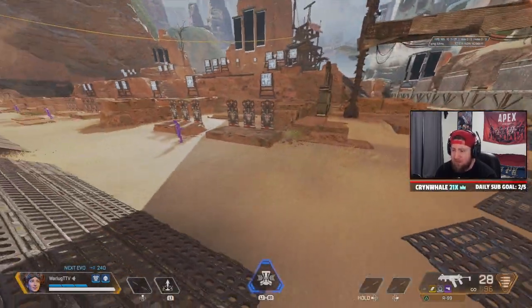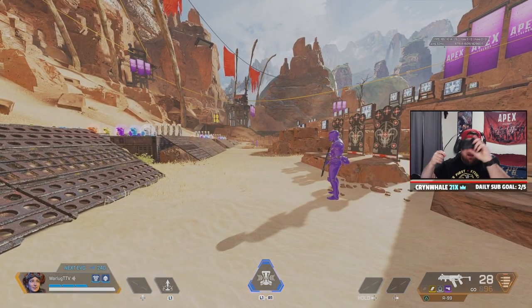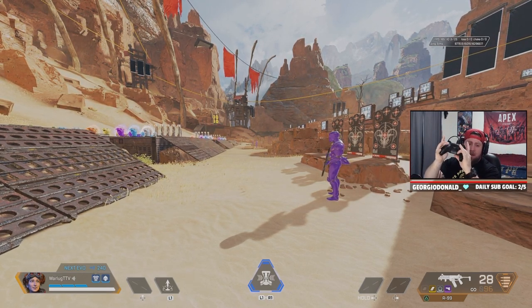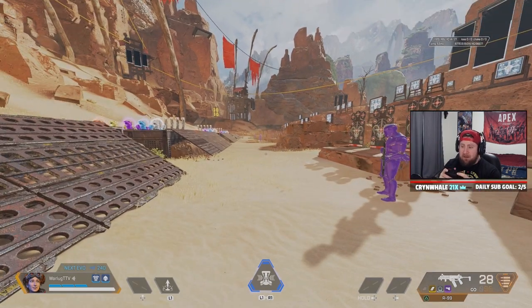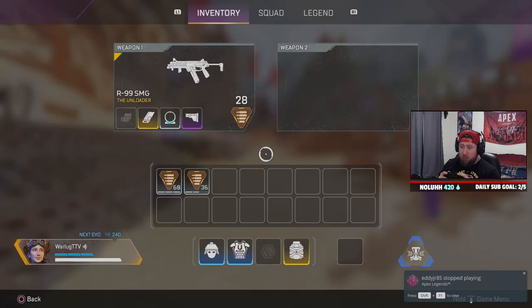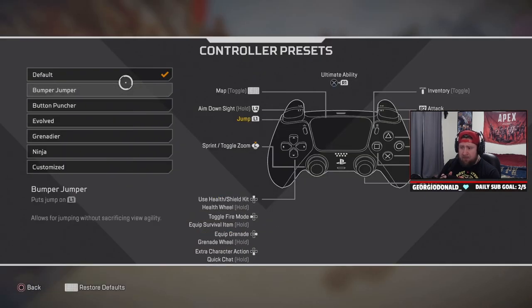I have a Scuf controller with four paddles on the back mapped to jump and crouch, which makes bunny hopping very easy for me. If you're on console or PC with a controller and don't have paddles, I suggest going into controller settings, go to button layout, and select Bumper Jumper or Button Puncher.